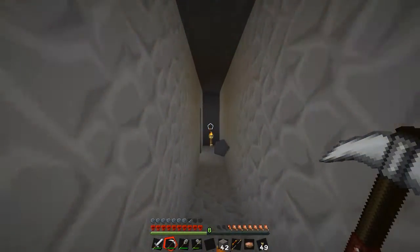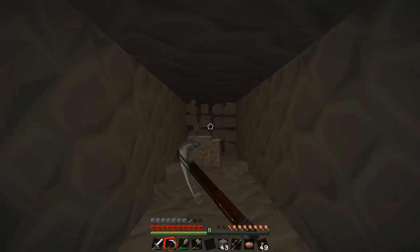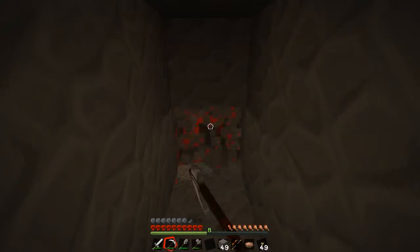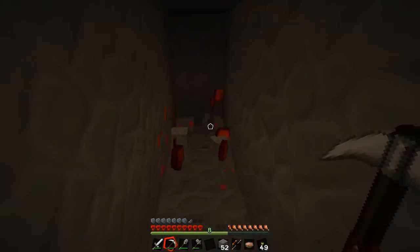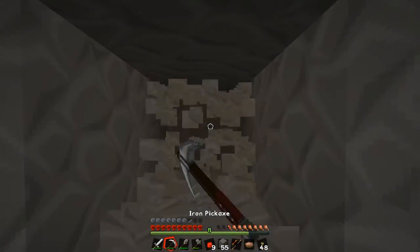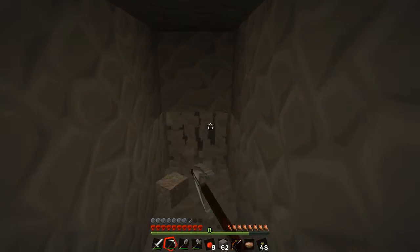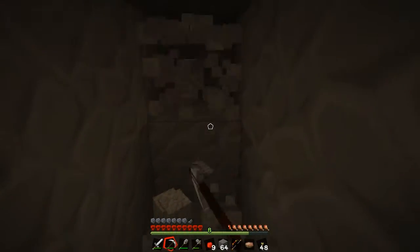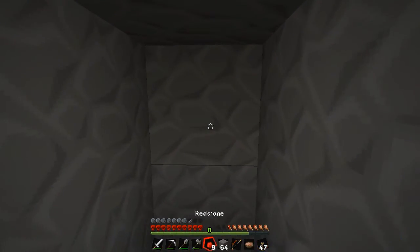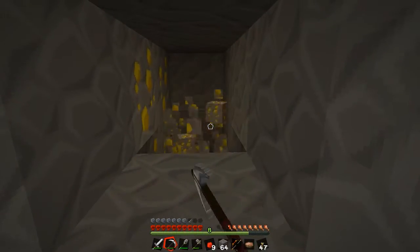We definitely need cobble. Here's another zombie — come here, don't mess with me. I don't want to run out of cobble once we get started with building, so I'm grabbing as many blocks as I can. Maybe we'll find diamonds or something. Don't forget to grab the iron. This is probably gonna be very dark on the video.